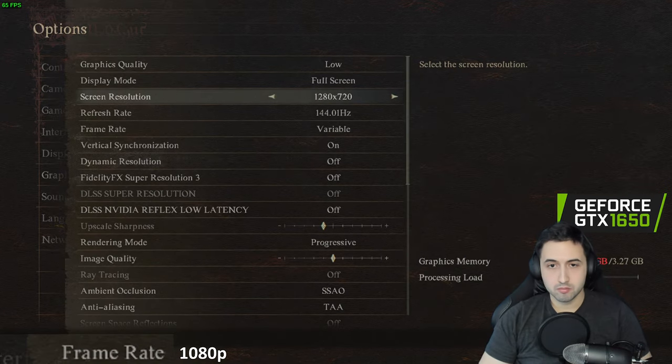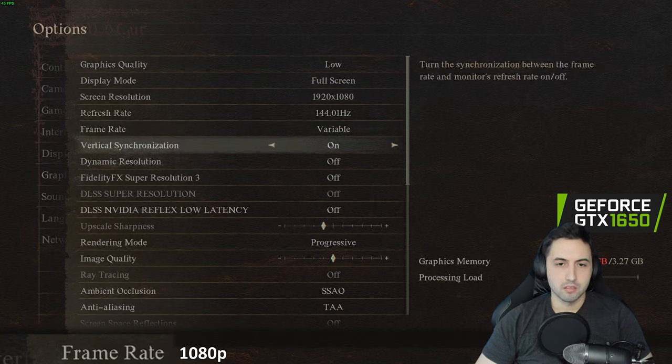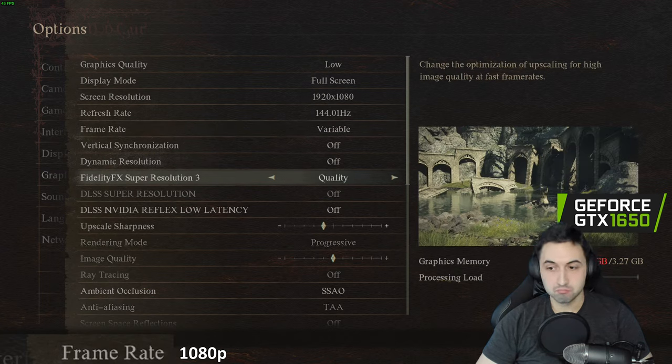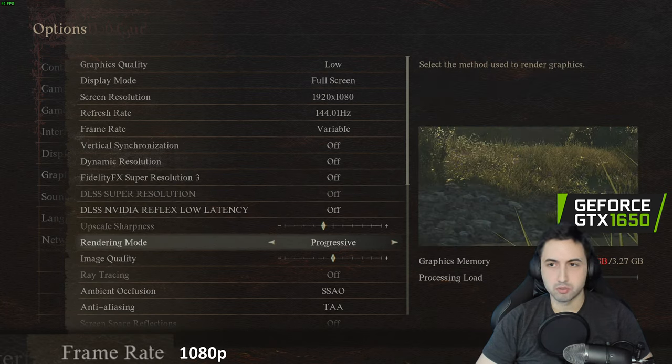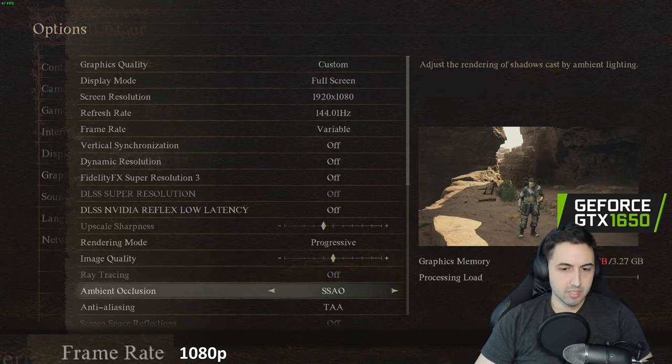Checking the graphics settings: quality on low, resolution at 720 — let's do 1080p first. VSync off. There's FSR 3, interesting. Scan mode: progressive or interlaced — this is a classic option. Image quality setting is confusing, should be more clear. SDFAO off, SSAO on.